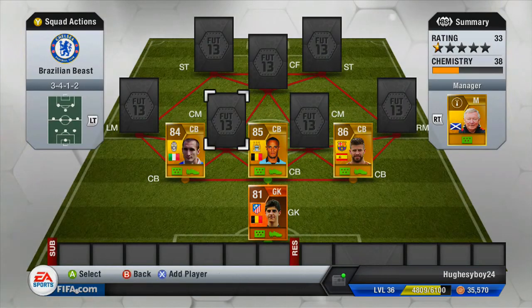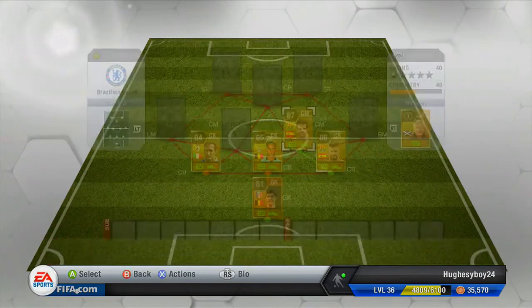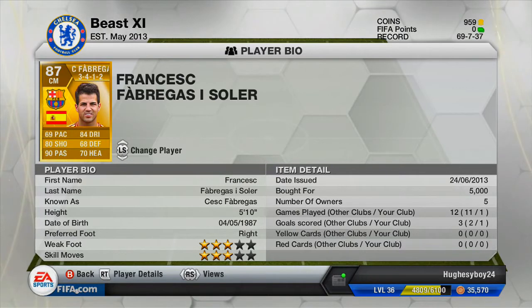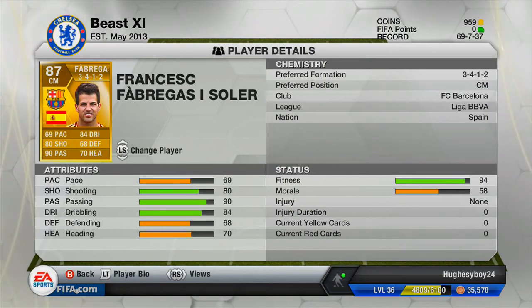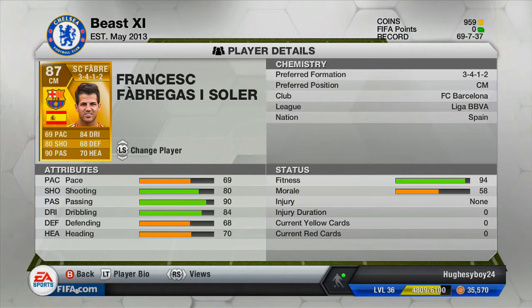Moving on to my centre midfielders. I have an 87-rated centre midfielder - 3-star weak foot, 3-star skill moves. Pace 69, not great. Shooting 80, pretty decent for a centre midfielder. Passing 90, that's the best stat - the passing stat is the most important for a centre midfielder. Dribbling 84, defending 68, and heading 70. He plays for Barcelona, Spanish, which boosts up the chemistry. He's played 12 games in total, 11 for others and 1 for me, scored 3 goals in total, 2 for them and 1 for me. No yellows or reds.